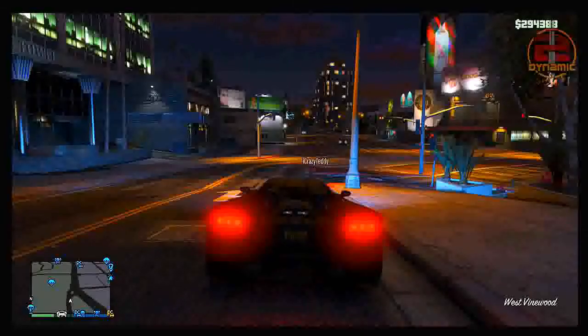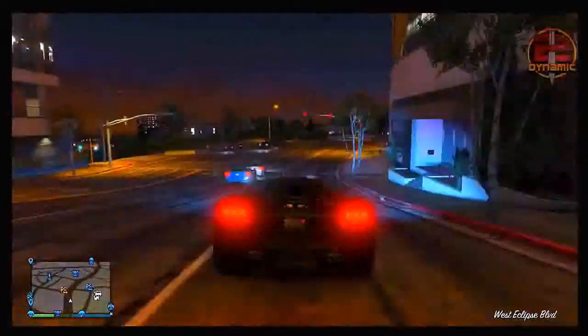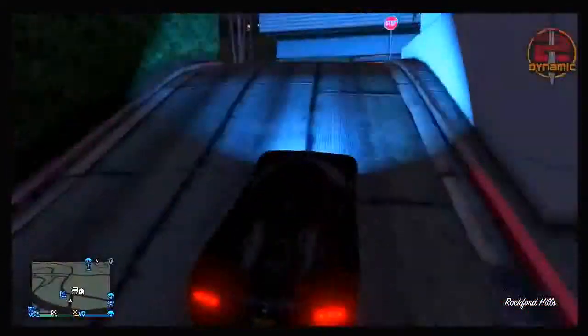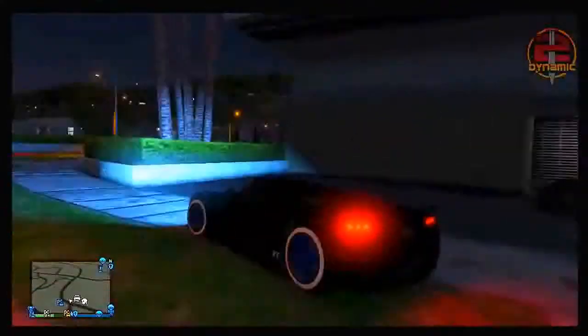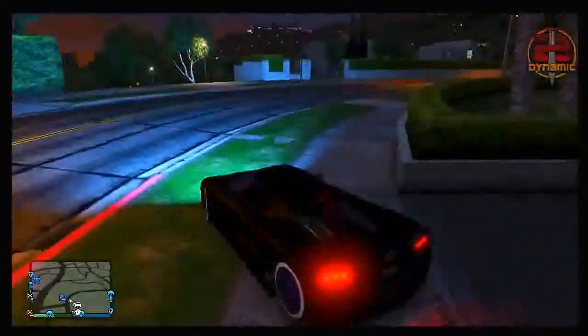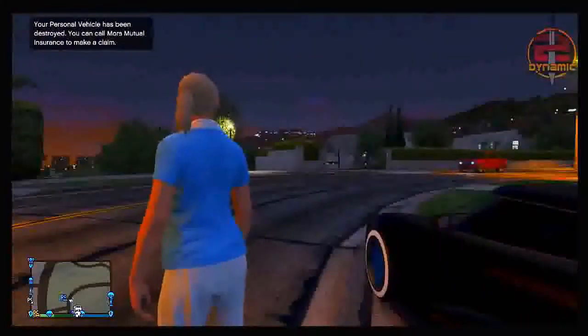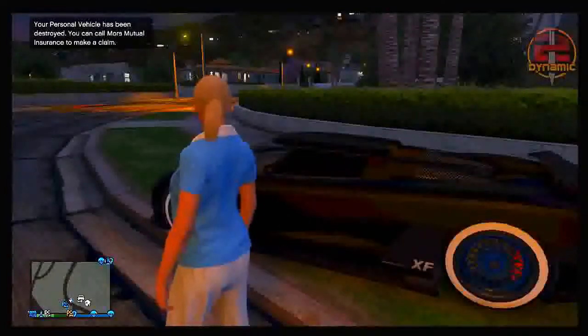Once you're both inside the vehicle you want to duplicate, simply drive outside of your garage and it should teleport you down the road a little bit. From there, drive around for roughly 30 seconds, then get out of the vehicle. You should see a message pop up that says your personal vehicle has been destroyed. By the way, this works at any garage. Once you get that message, you have successfully triggered the glitch.